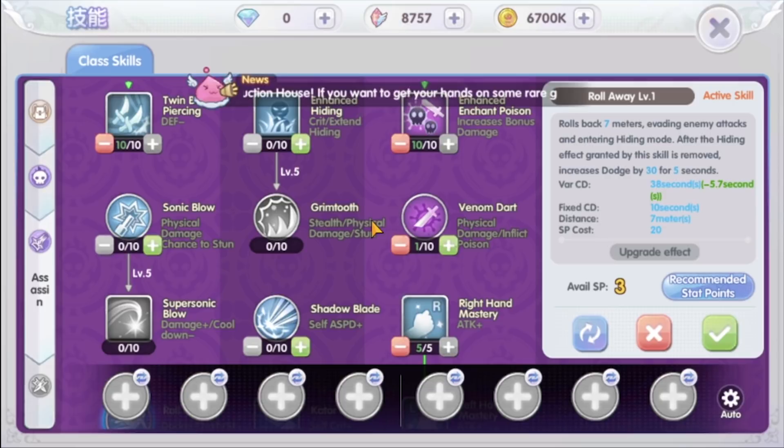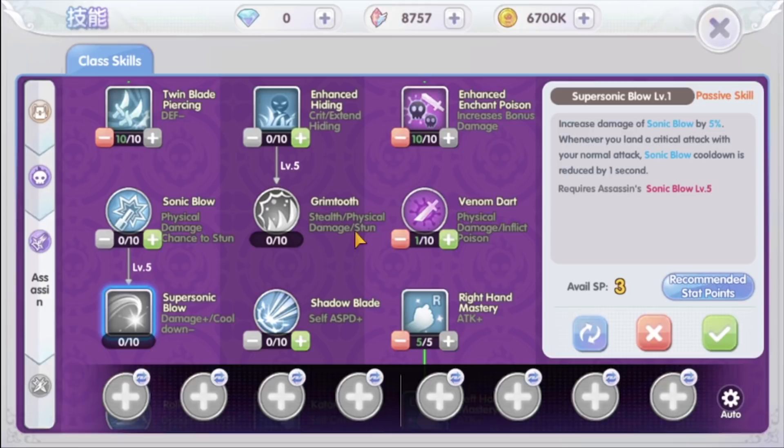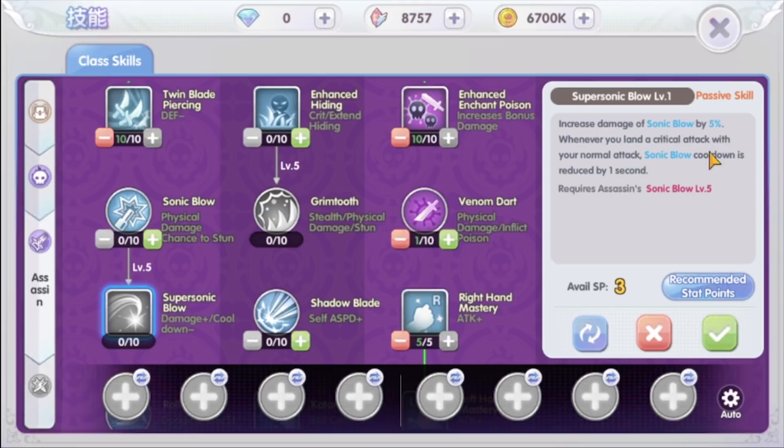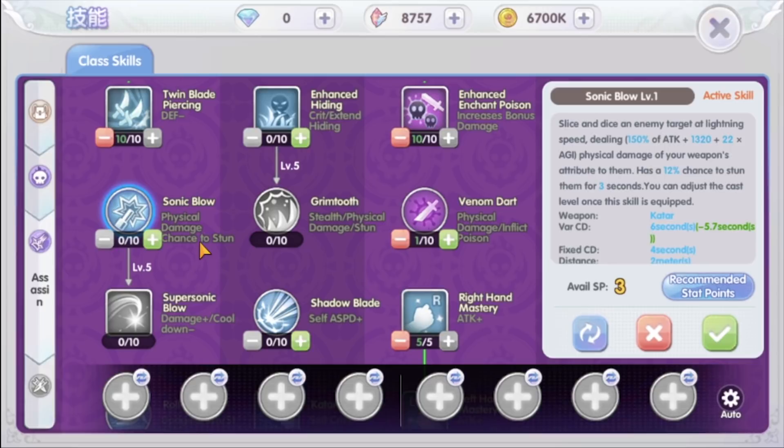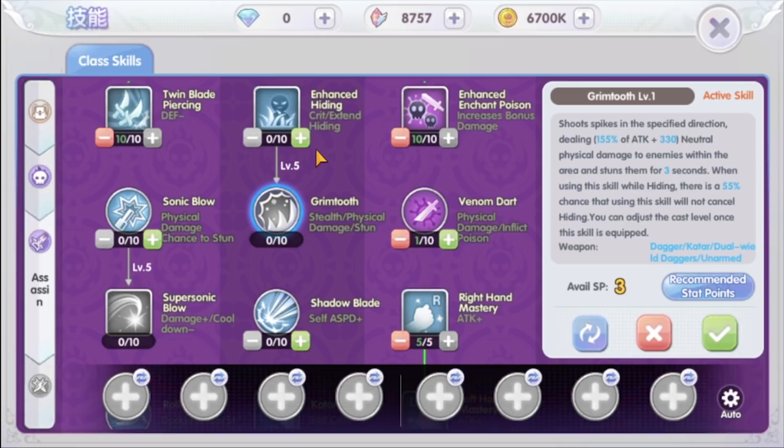Now why we do not need to increase other skills like sonic blow, grim tooth, and shadow blade. The sonic blow skill can deal damage and has a chance to stun the target. However, to utilize this skill you need to land critical damage with your normal attack — whenever you deal a critical attack, the cooldown of sonic blow is reduced by one second. So this skill is more suitable for crit Assassin who can land critical attacks more often. Similarly, the shadow blade skill increases your attack speed when used, and its cooldown is also reduced by critical attacks — so it's also more suitable for crit Assassin. For grim troop skill, you first need to upgrade enhanced hiding skill to level 5. It is better to use skill points for other skills before considering this one.